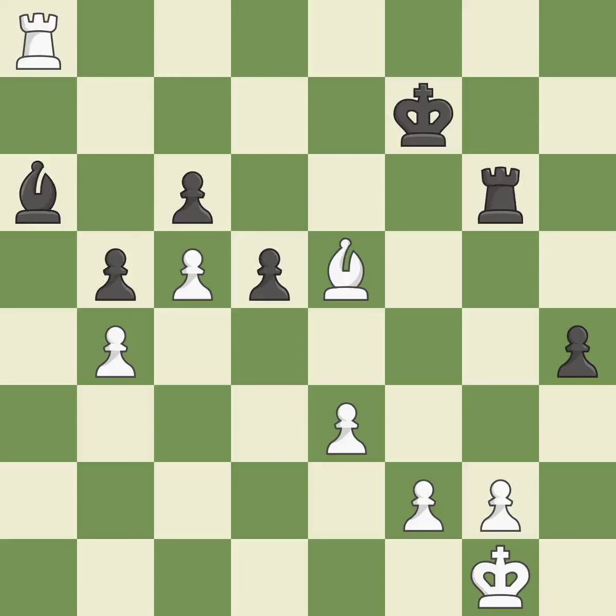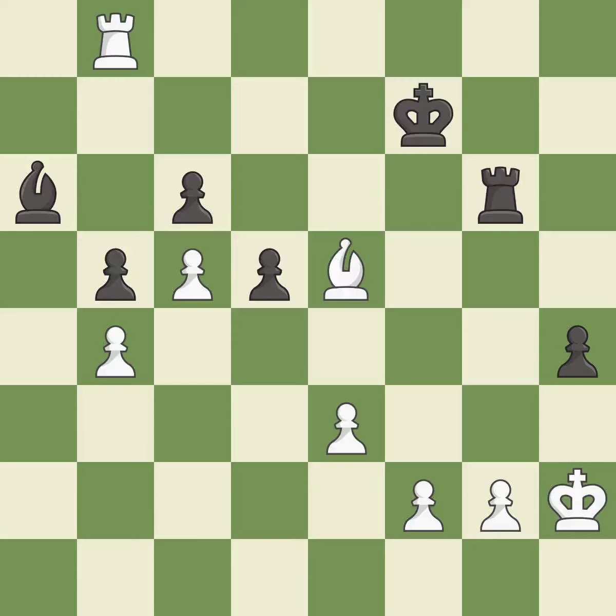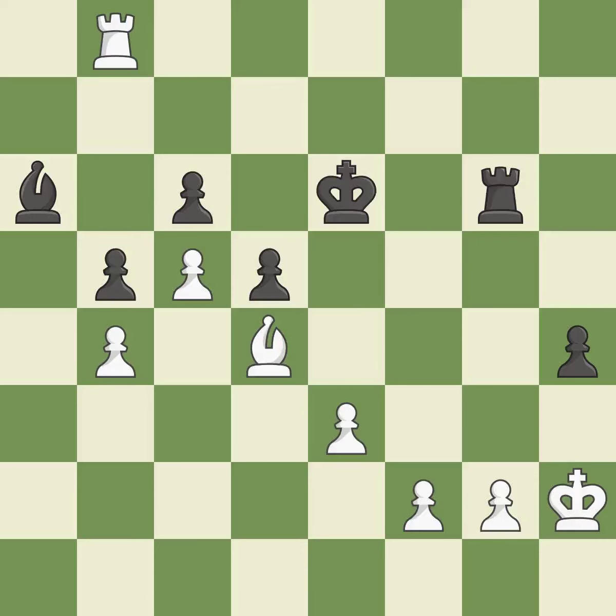This move puts the bishop on a safer square — it is excellent. This move puts the rook on a safer square — it is best. This moves the bishop to safety — it is best. An active king is critical in the endgame and getting it off of the back rank is the first step — it is excellent. Right on target — it is best. This move puts the bishop on a safer square — it is excellent. A very strong play — it is excellent.